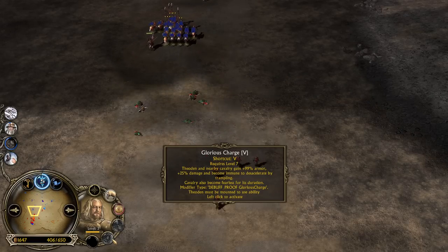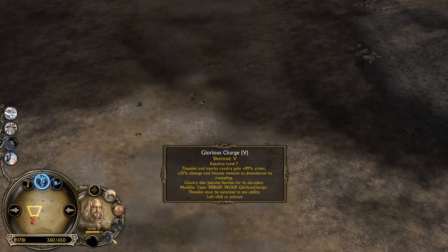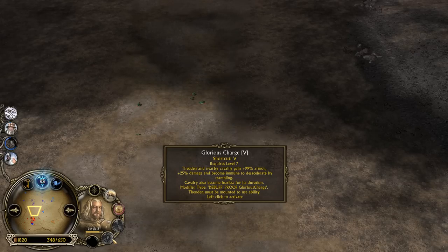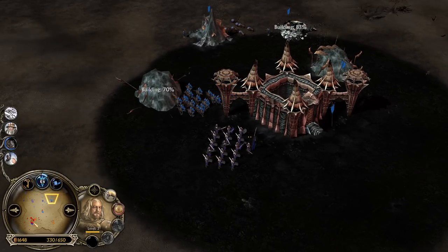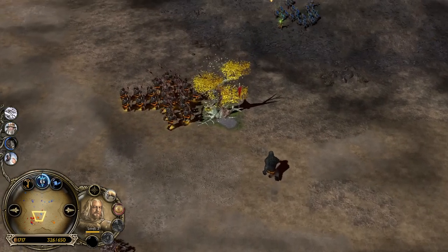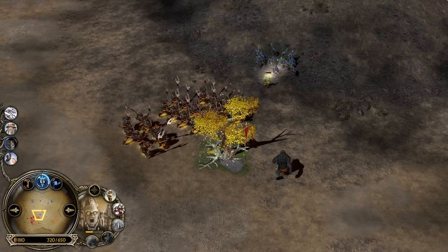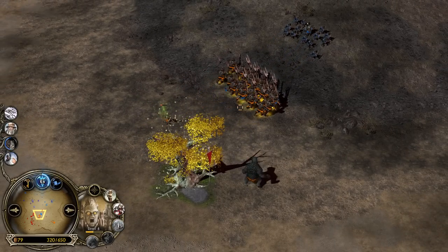Théodred in nearby cavalry gains 99% armor, 25% damage, and becomes immune to the knockdown from trampling. I like the description from BFME1 more — it says 'no force can slow this charge.' Gorkil the Goblin King running away from a squad of goblins — quite ironic. He's going to use the Skull Totem.